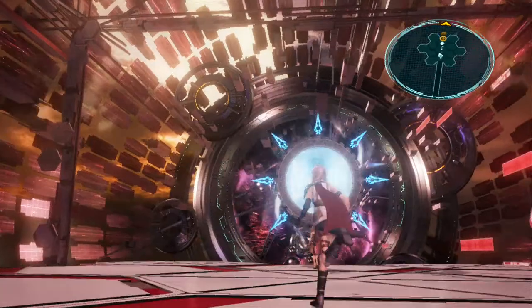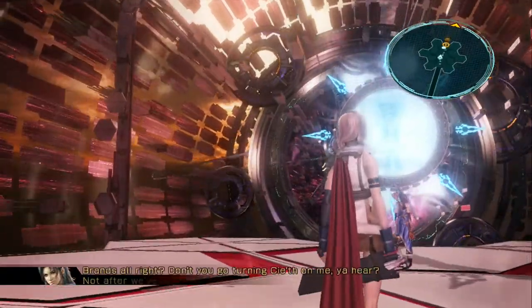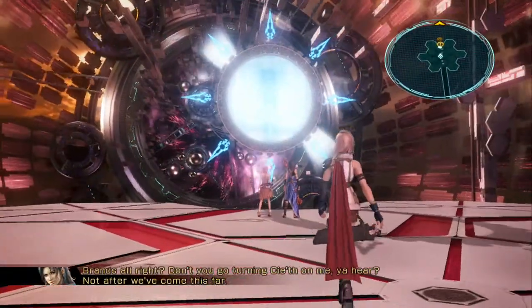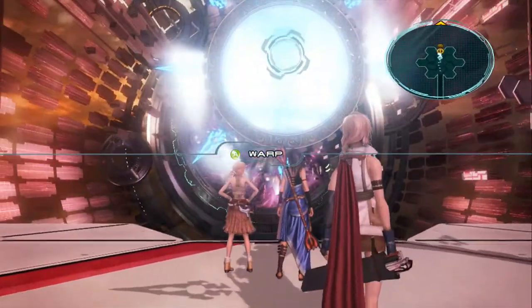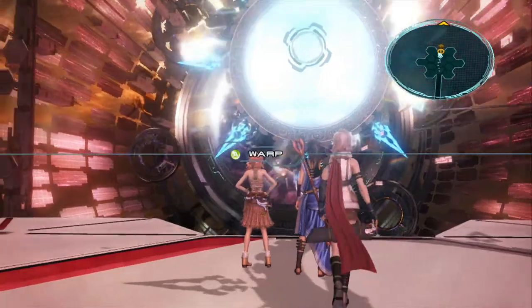After taking out the Tonberry Eliminator boss, the final Fallacy Mage will create the portal to the final area of the game. Go ahead and warp through the portal.